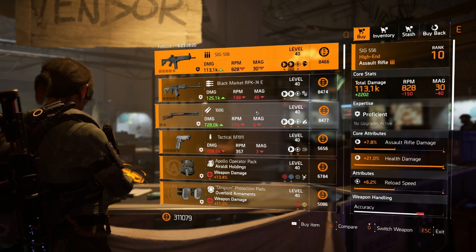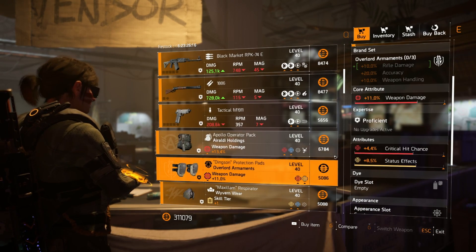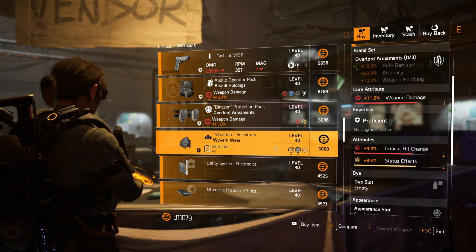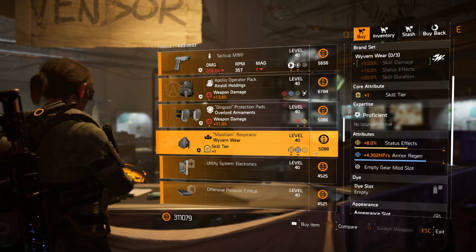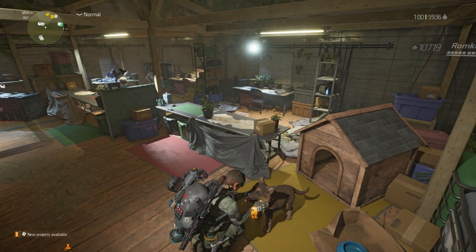Over at Haven, hoping it gets better but it really doesn't. There is some Overlord knee pads with crit chance but you'd probably never use these — you'd just use Foxes instead. A Wyvern mask with status effects — if you're using two-piece Wyvern these could be good, get rid of the armor regen or skill haste. Apart from that, trash.